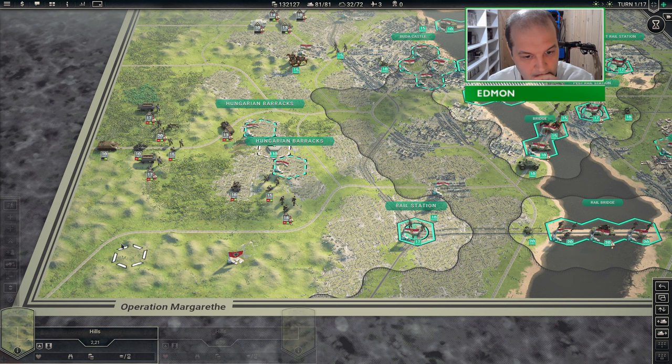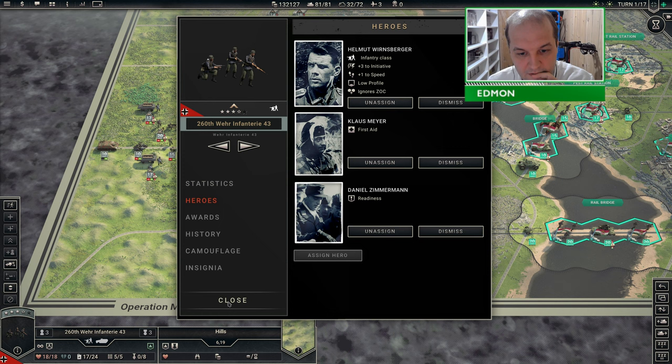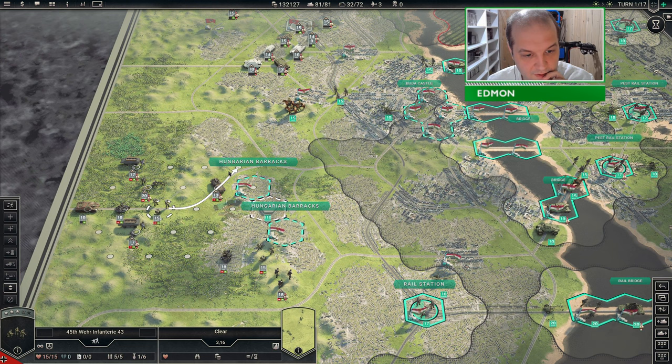Where have my heroes gone? The traits seem to have disappeared off the unit card there.